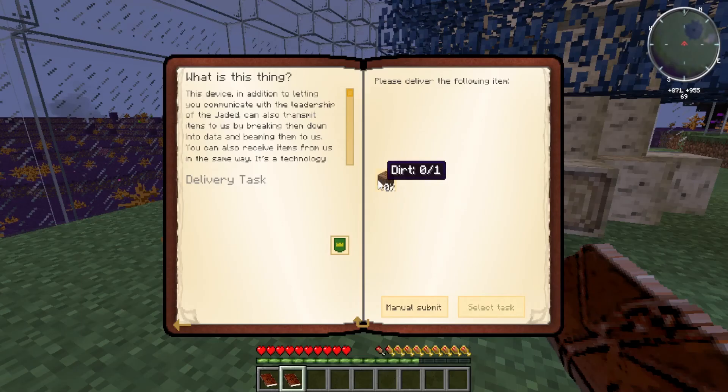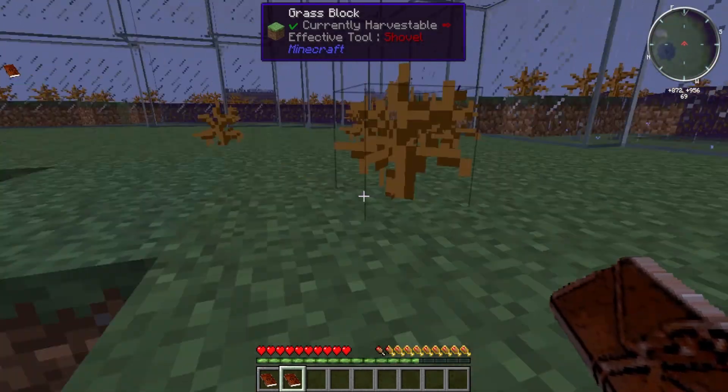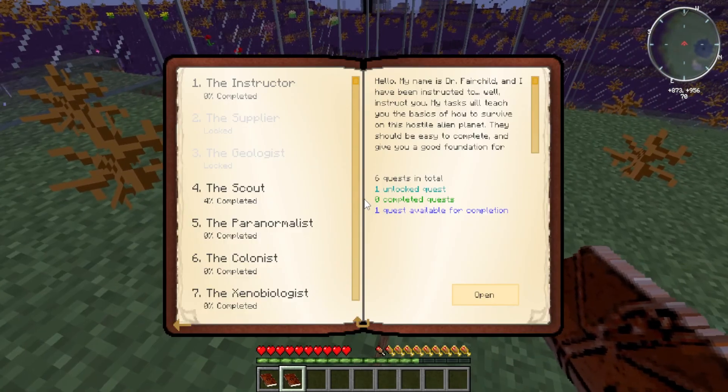Blightfall doesn't require a ton of RAM to play by yourself, so 3 or 4 gigs should suffice. If you're planning on playing with friends or launching a public server where anyone can join and play, you should consider getting 8 gigs or a bigger server.